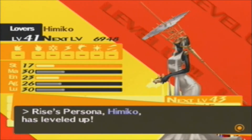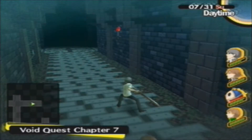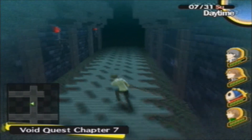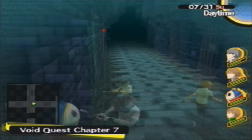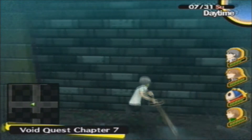Two more kills and Rise will get her third eye, which will track all the enemies on the stage. I don't know if it'll complete the map, but I think Golden will let you complete the map once you get her abilities through her social link.